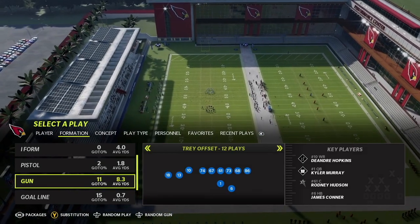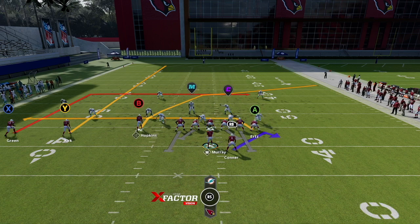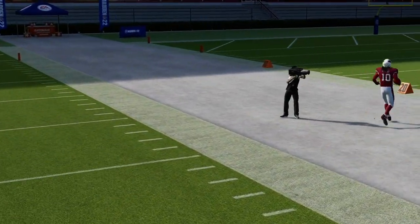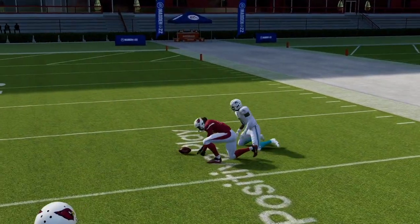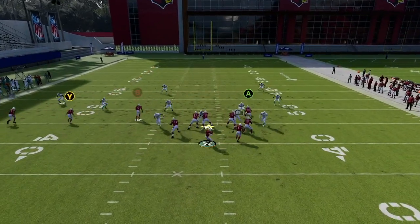Now we go to the Trey Offset formation — a basic staple in pretty much every playbook. The play we want is Dagger. You can literally run this play stock because it's that good this year. Your reads are A to B: it's a high-low with the tight end drag and that deep crosser to B. That deep crosser to B is one of the best plays in the game. There's also a backside dig route to X. The streak on triangle or Y is just there to bring zones back — we're not throwing it unless it's blown coverage. We have D-hop wide open on that crosser route.